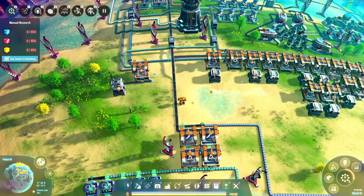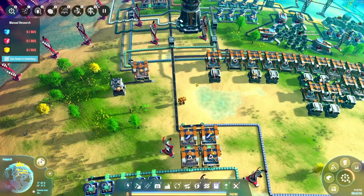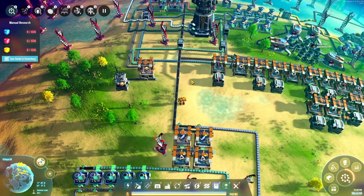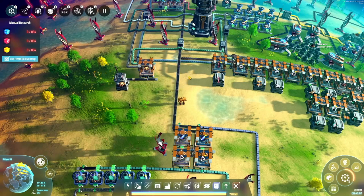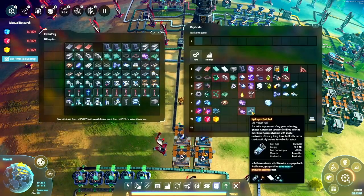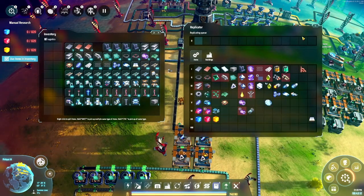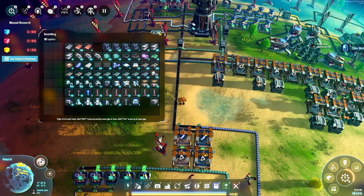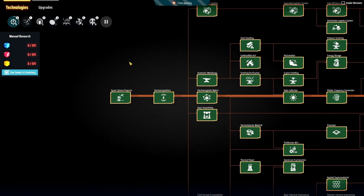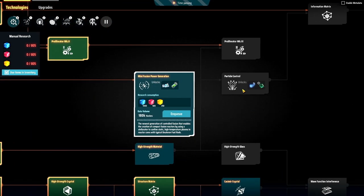We need to get little yellow processors set up and make green dumbbells. I'd love to have the hydrogen fuel rods, but I wonder if we could just go right to deuterium. How far is deuterium fuel? That seems like it would be better - I'd rather just use that mini fusion generation.